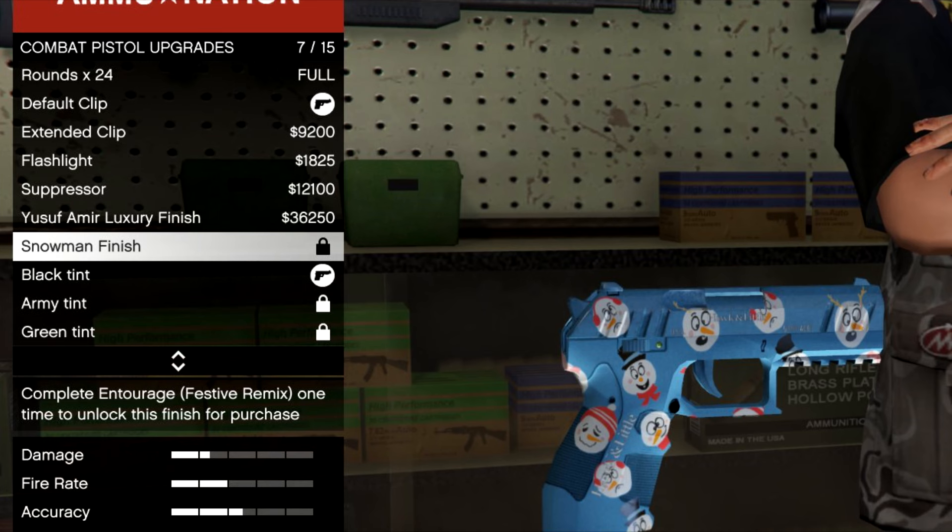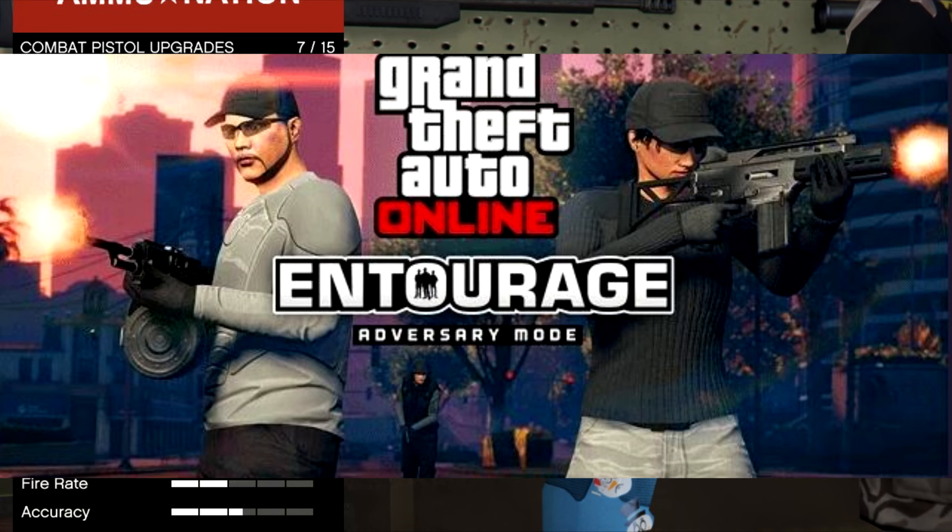Let's get started with the Snowman finish for your Combat Pistol. In order to unlock this weapon livery you need to complete the Entourage Festive Remix one time to unlock this finish. Entourage Festive Remix is basically an adversary mode which you can join from the pause menu — go to Jobs and then Adversary Mode, where you can create or join the job.